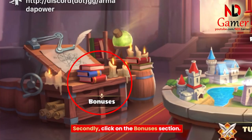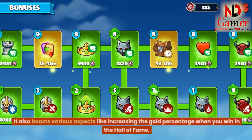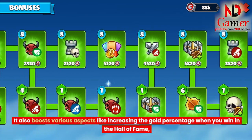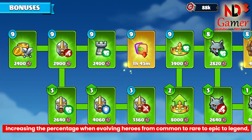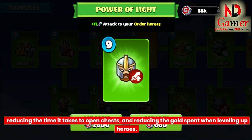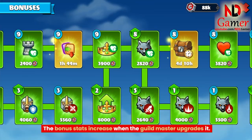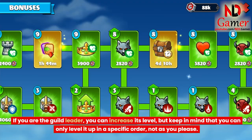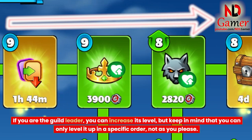Secondly, click on the bonuses section. It is used to boost your heroes and warlords. It also boosts various aspects like increasing the gold percentage when you win in the hall of fame, increasing the percentage when evolving heroes from common to rare to epic to legend, reducing the time it takes to open chests, and reducing the gold spent when leveling up heroes. The bonus stats increase when the guild master upgrades it. If you are the guild leader, you can increase its level, but keep in mind that you can only level it up in a specific order, not as you please.